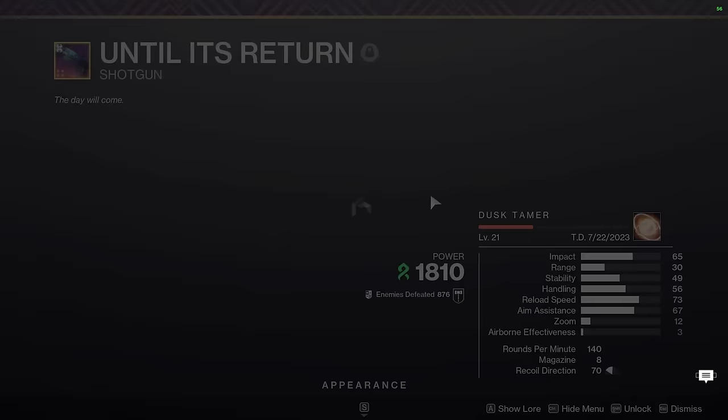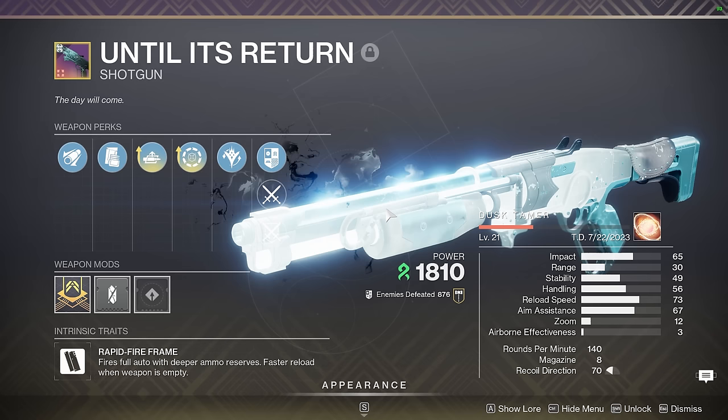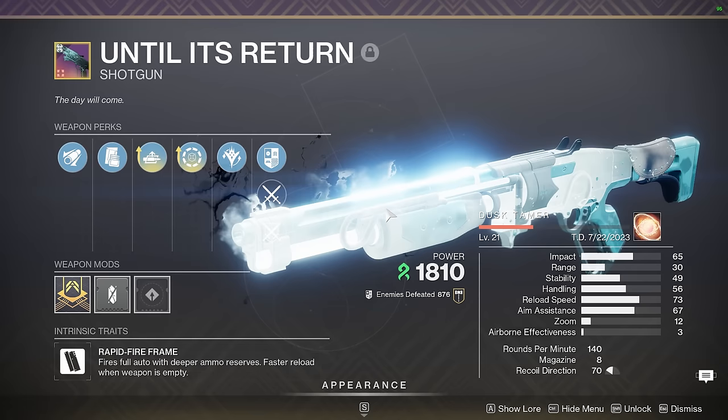We have Until Its Return — another weapon I cannot sing its praises enough. This weapon is just like Imperial Decree, really good for roam content. If you don't favor total damage as much, this does higher burst damage than Imperial Decree, so it's really useful. It's kind of like a pseudo Fourth Horseman in the Kinetic slot — I cannot recommend this enough if you're doing roam content and need to kill minibosses quickly.